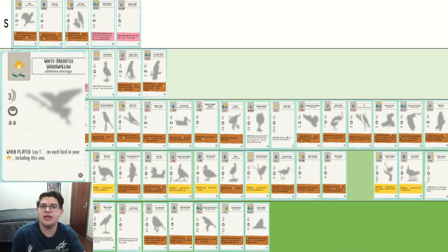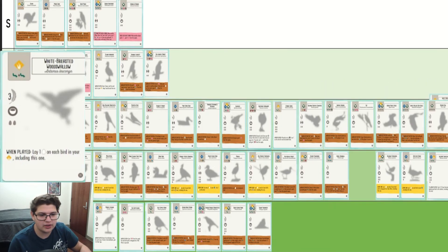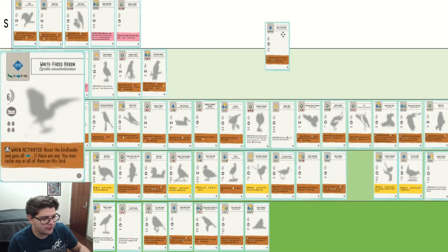White-Breasted Wood Swallow — when played, give you an egg. Can be really useful late game if you are just trying to play birds and you don't have enough eggs. By that point in the game, you're probably laying four eggs with it, so it's like seven points, and it's also immediately giving you eggs rather than these game-end powers. So I think it's quite a bit better. I am going to go ahead and put it in B.